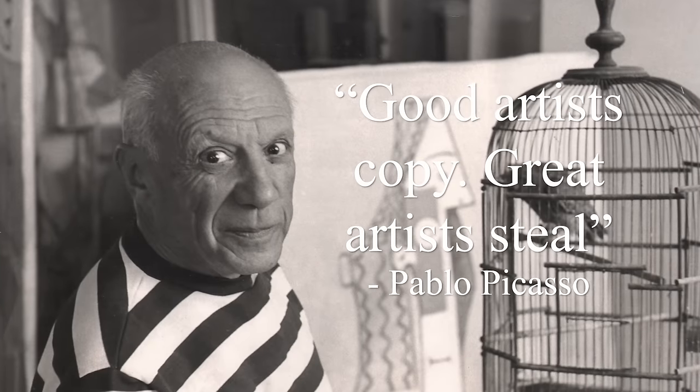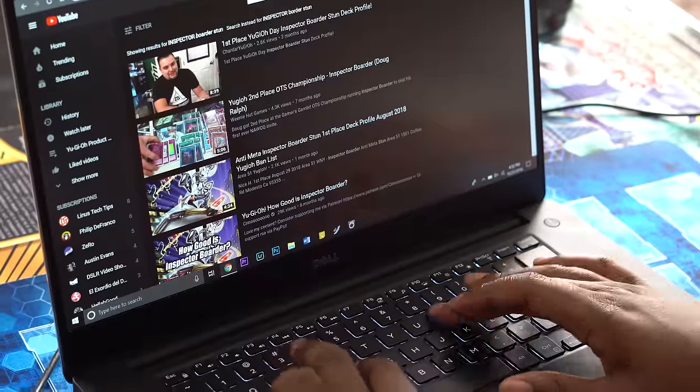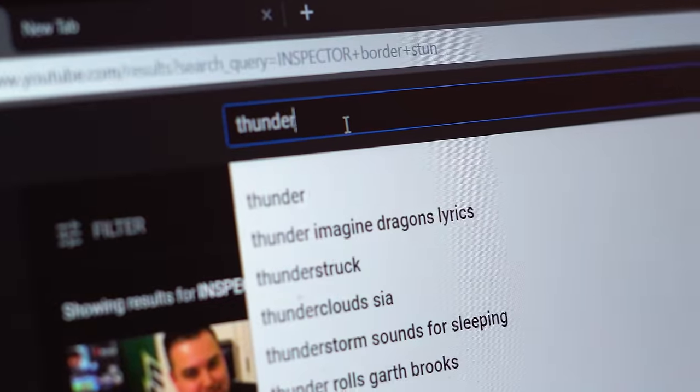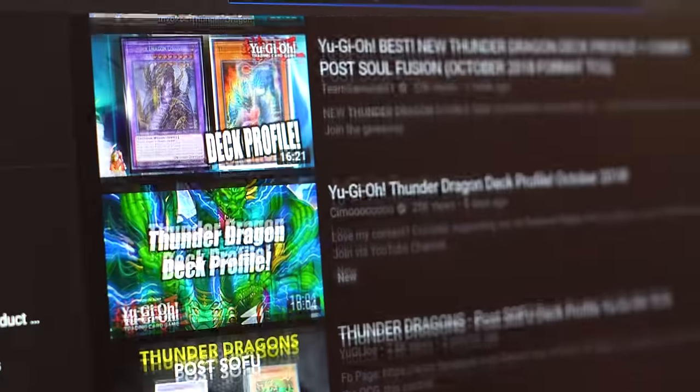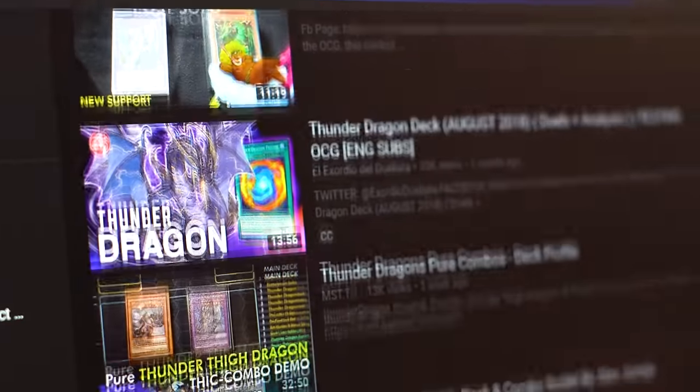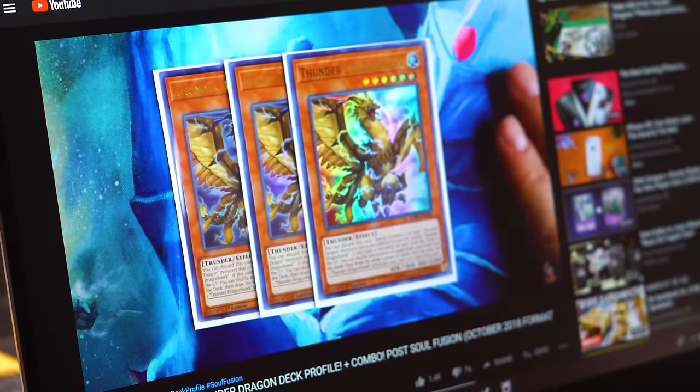So first things first, look up deck profiles. It's really easy, and in the words of famous artist Pablo Picasso, good artists copy, great artists steal. The important thing here is to find a deck list that you can use. You can find these on the internet. If you go on YouTube, you can type in the name of literally any deck and find dozens of profiles of it. You can copy them card for card, or use them as a skeleton backbone recipe and adjust it as you see fit.